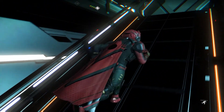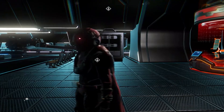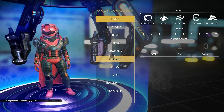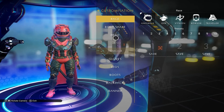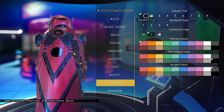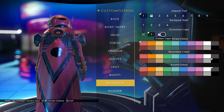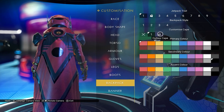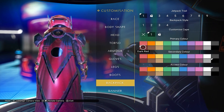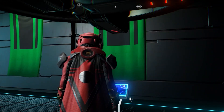First, the cape — super easy. This is just the current one; they're going to add more. You get one for the Expedition that's currently going on once those awards become available. You're going to go to the Appearance Modifier, and if you go to Backpack, there is a section that says Customize Cape. You simply put Flowing Cape. The Outlaw Cape is coming for the Expedition Reward. You can change your color on it — it is completely customizable. That's how you get the cape.